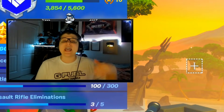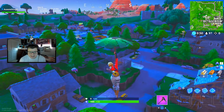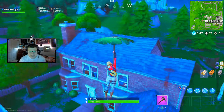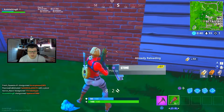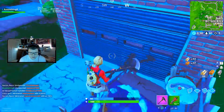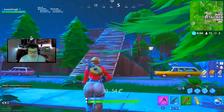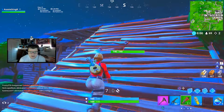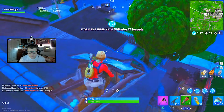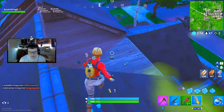Let's hop into a game and showcase the brand new starter pack. Here it is — the new Laguna pack in Fortnite. This glider definitely goes well with it. We're going to try to get as many kills as possible — maybe drop a 20 bomb or something.